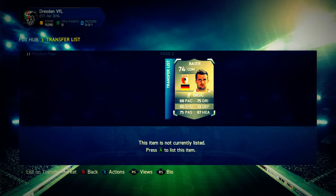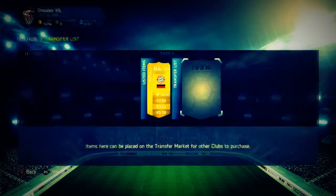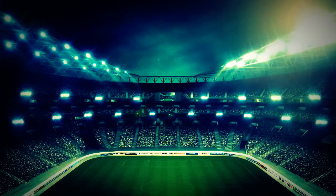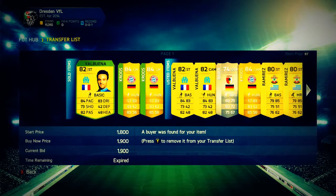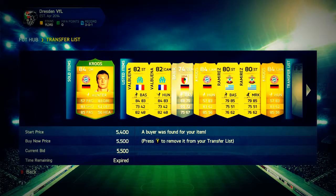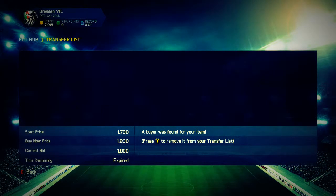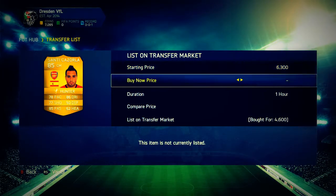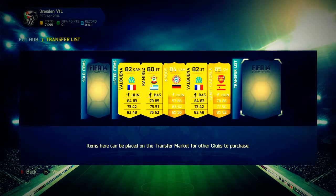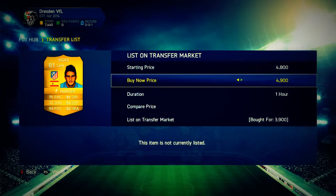Then we picked up a silver player — I'll show you the method on him at the end — for 300 coins and listed for 600 coins, which is about a 200-250 coin profit after tax. Going back in, four things have sold: two Valve Wainers and two Cruizes. Next we picked up a Santi Cazorla at center mid with Hunter — got him for 4.6k and listed at 6.4k, which after tax will be a really good profit.